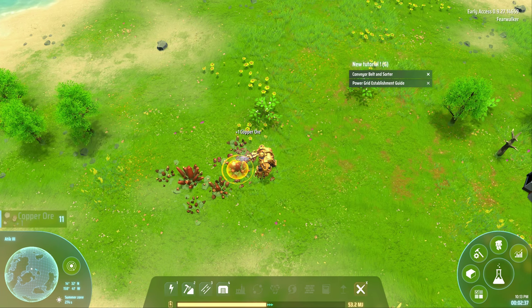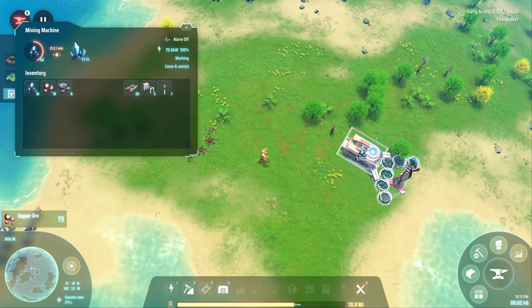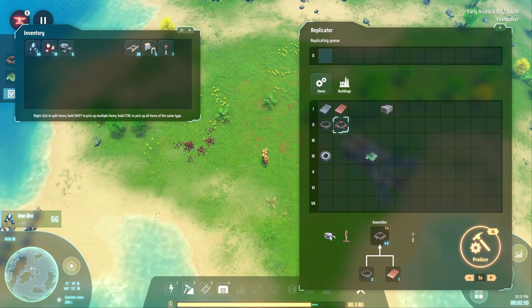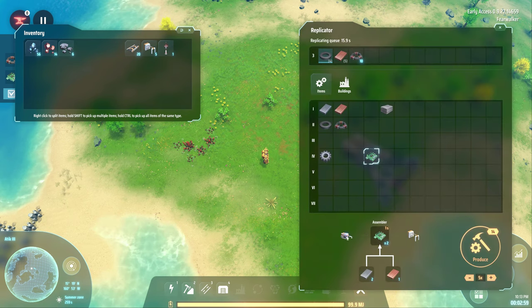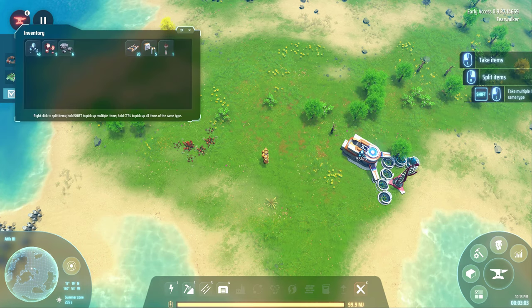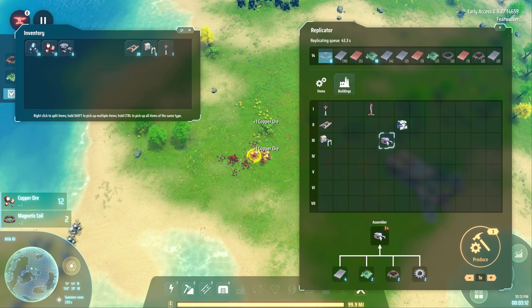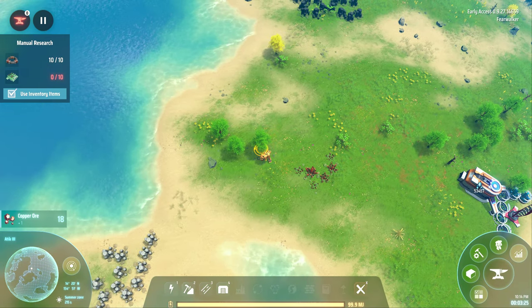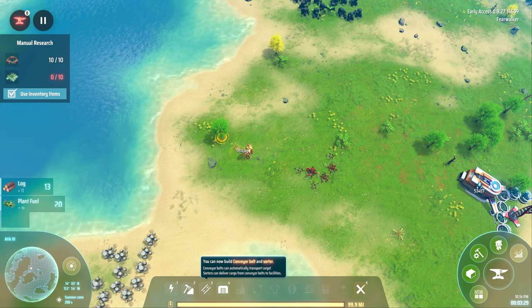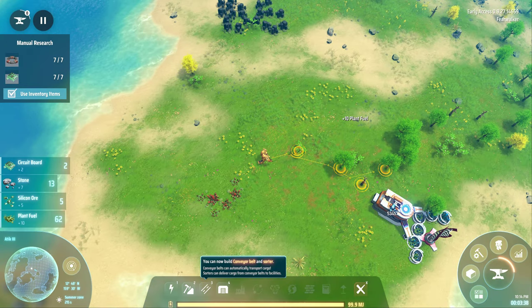This game does something interesting: the tier one belts can move six items per second. When lining up your smelters in a row, you put a power pole on one end and you can fit five smelters, then another power pole — that's about as far as you can go. You don't get the full output onto the belt but you get plenty to get started. One belt of iron and one belt of copper is pretty sufficient early on; that'll be laughable later but it works when all you need is blue science.